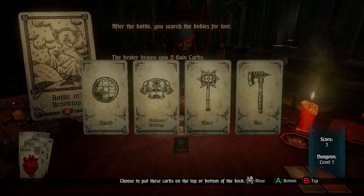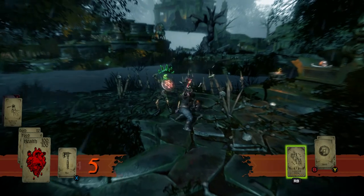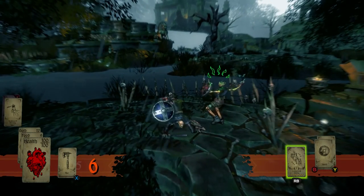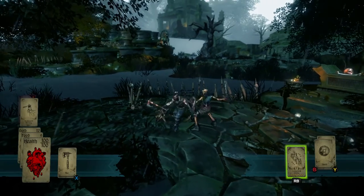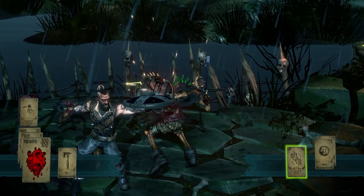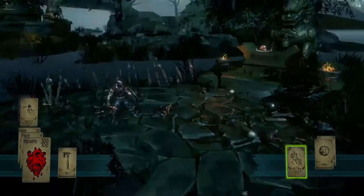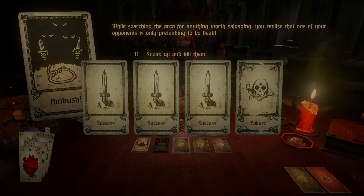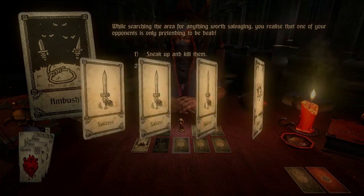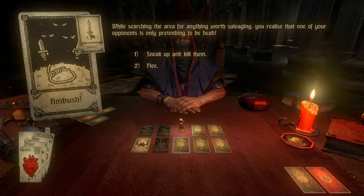Overall, Hand of Fate is a lot of fun. I spent several hours playing it, and it may be my favorite Games with Gold entry to date. If you're an Xbox One user and Gold subscriber, be sure to download the game — it's available for free until February 29th. For more information on Hand of Fate and other Defiant Development games, visit DefiantDev.com. Do you plan on downloading Hand of Fate? Have you played it before? Let us know in the comments, and remember to subscribe. Thanks for watching.